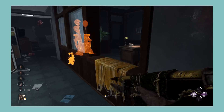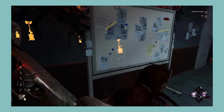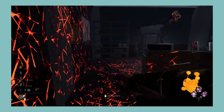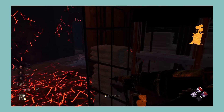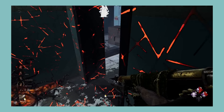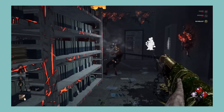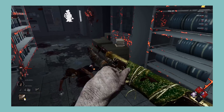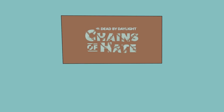Next let's look at the Chains of Hate chapter, which comes with The Deathslinger and Zarina Kassir. The Deathslinger is a simple but fun killer — landing shots is satisfying, but it can take a while to down some survivors. For killer perks, they're alright and can be used in various builds; Gearhead isn't as good as the others but still not too bad. For survivor perks, Flip-Flop is a very fun perk that allows some great plays, Off the Record is a nice anti-tunnel perk, and Red Herring is a cool idea on paper but usually ends up being a waste of time. Overall, a very well-rounded chapter that does little wrong but doesn't do anything too amazing. I'm giving Chains of Hate a B.